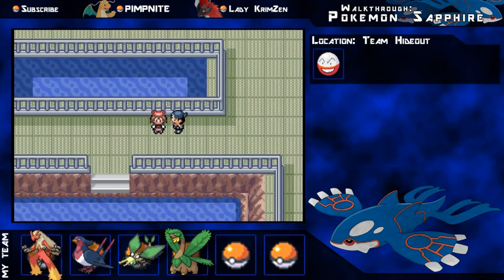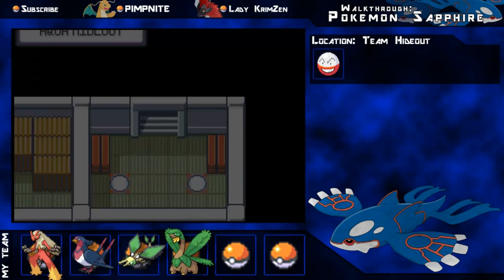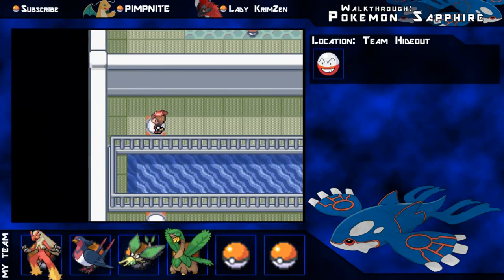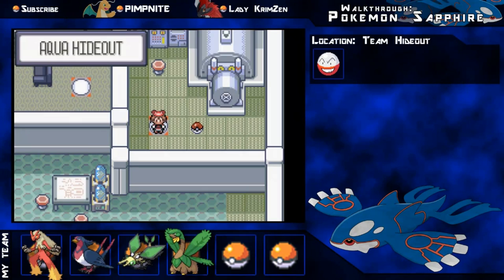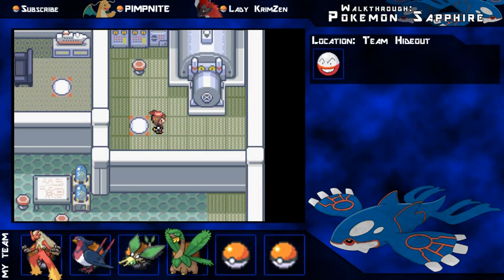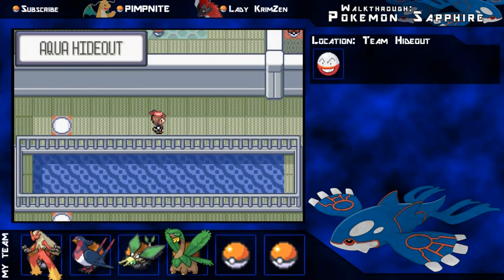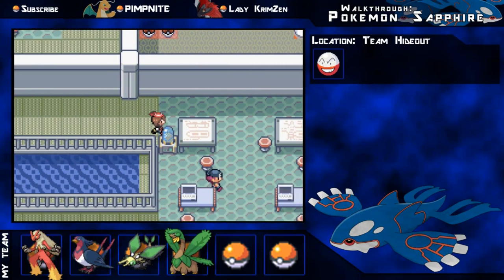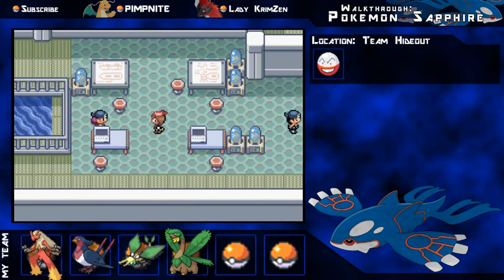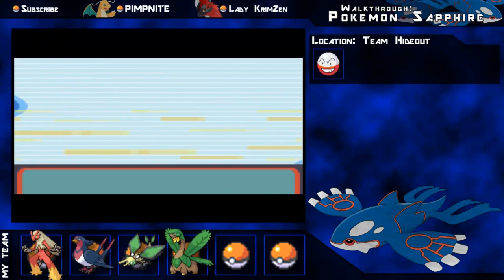Out of it, and up to the next area - it'll be like a little step, so you'll get a few Warp Pads there. I'm actually going to go back and show you the other one - you can grab a Max Elixir there, and they're very good to save for the Elite Four. So make sure you go on all the Warp Pads so you get a chance of seeing everything, because there's a room with those balls in it, a Master Ball, surrounded by Electrodes and stuff. There are a few Team Aqua Grunts that want to battle, so we will battle them.